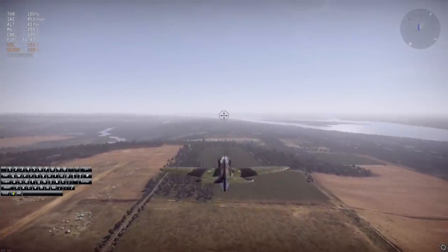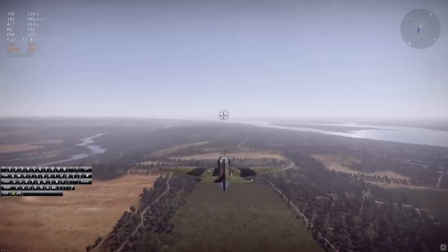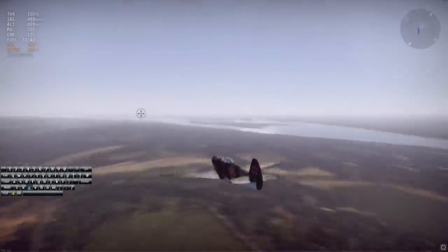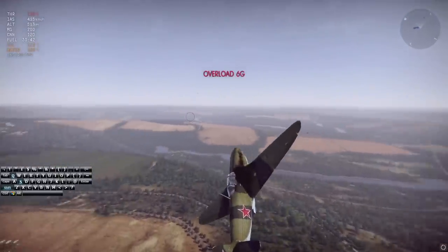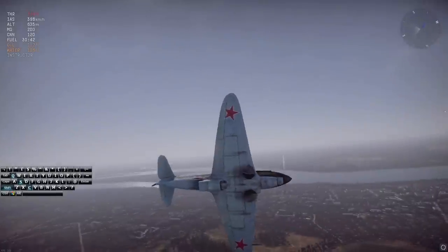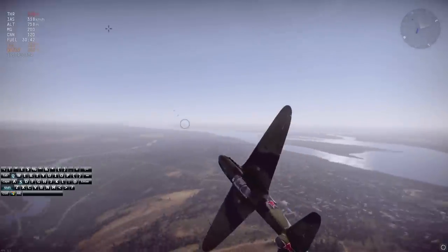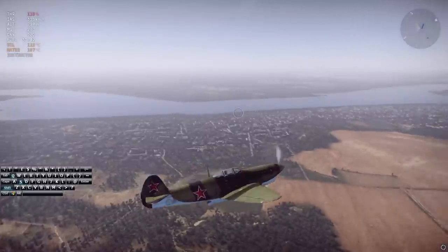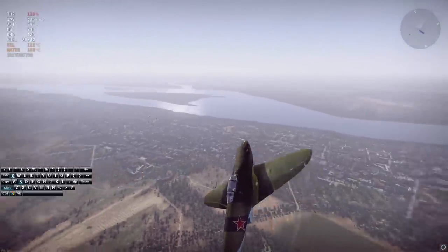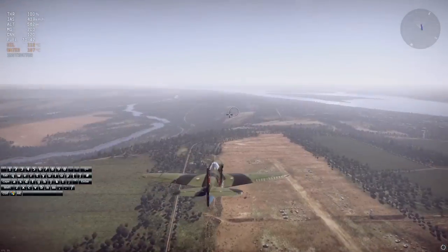An important thing when in engagement is to always keep your sights on your opponent. There are multiple hotkey buttons that can help, but I mostly use the C button — holding C lets me look around my plane. Whenever I'm in a duel I make sure I can always see my opponent and what they're doing, because it's very important to not only fly optimally but also react to what your opponent is doing.